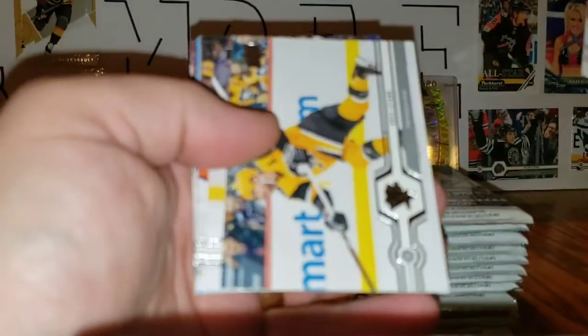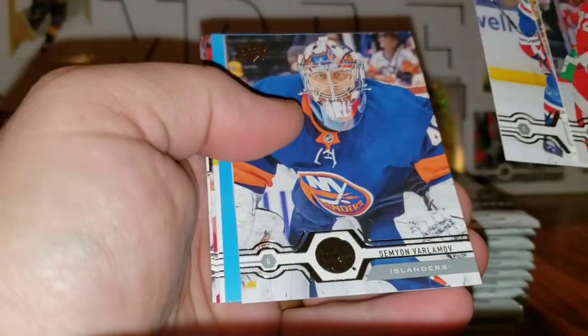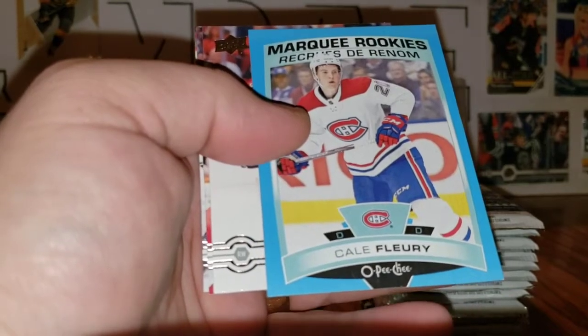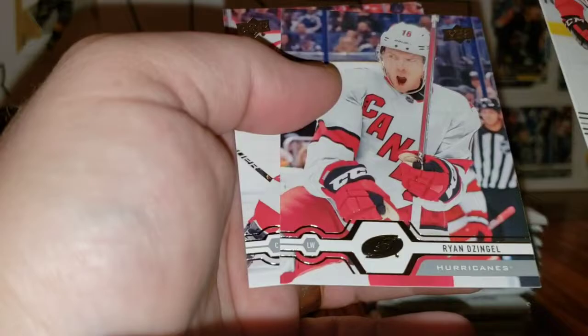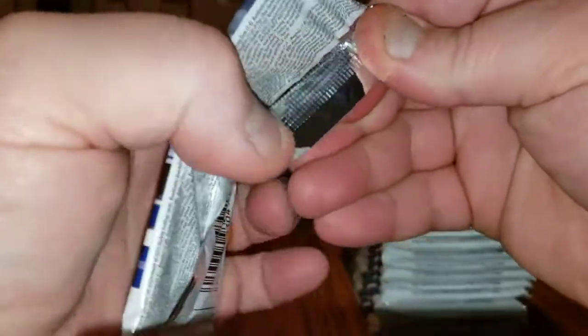Andrei Svechnikov, Chris Letang, Mika Zibanejad, Semyon Varlamov, and a Blue Marquee Rookie OPC Update of Cal Fleury. Andre Shaw, Ryan Dzingel, and Valtteri Filppula — last pack from the left side. Left side pretty dang good. I don't even need to open the right side and I'd say this was a successful box.